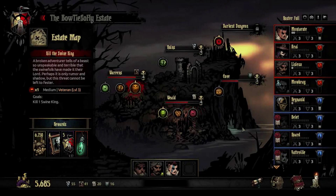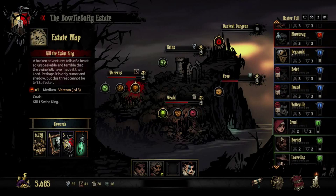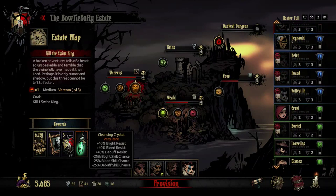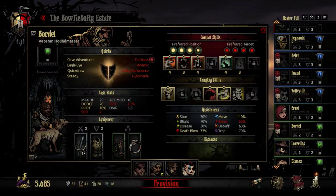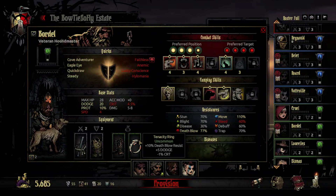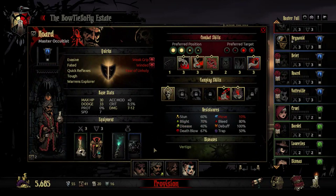Today we're going to be taking on the Swine King, and we're hoping to get the Cleansing Crystal, which gives additional Blight, Bleed, and Debuff resist at the cost of Blight, Bleed, and Debuff chance. The idea is you use it on a character that focuses on direct damage rather than damage over time or debuffs. Vat Bill's going to be rocking the Heaven's Hairpin and the Beast Slayer's Ring for extra damage against beasts and accuracy.